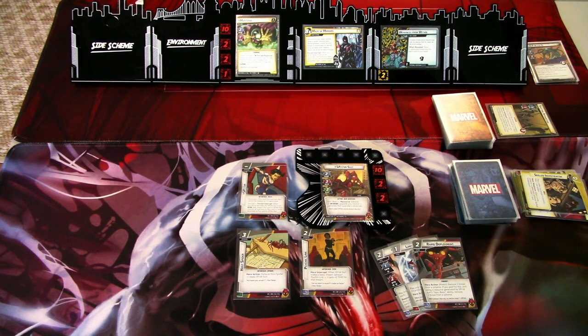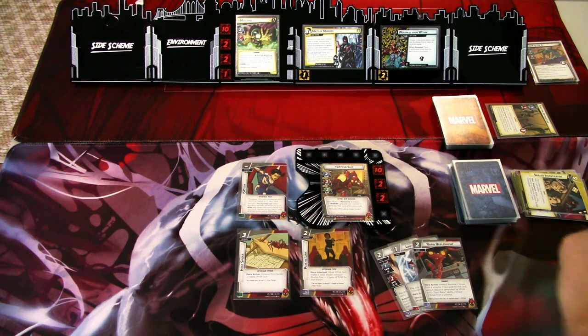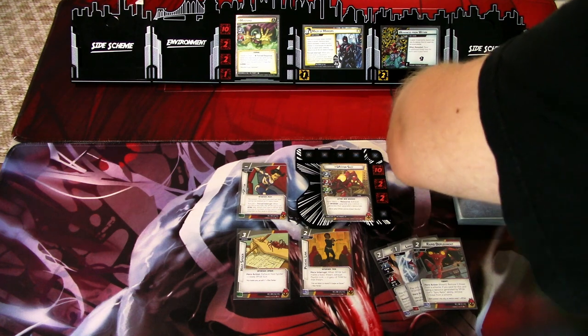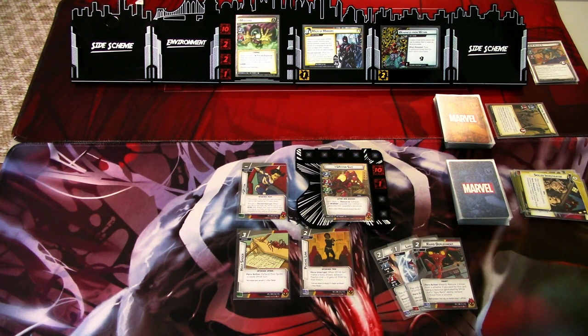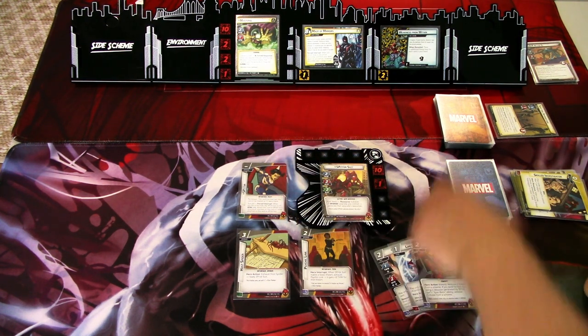We go to the villain phase. We add one threat to the main scheme. Mysterio attacks — I won't defend — so we'll be facing one plus two. This is an illusion, so it shuffles into our deck. Again, I'm not looking while I'm shuffling. We take three damage. We'll get an encounter card.